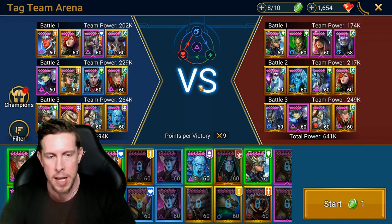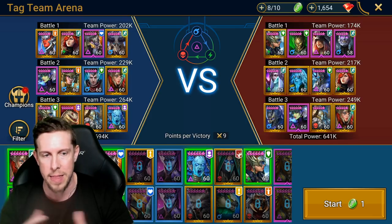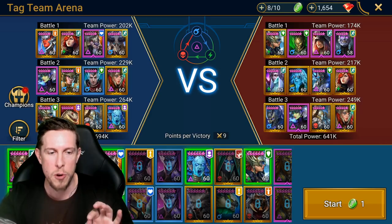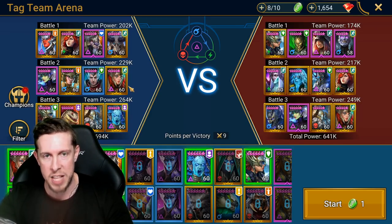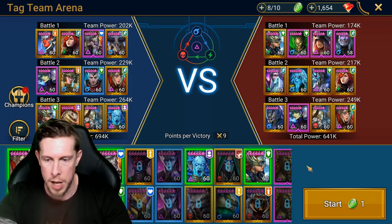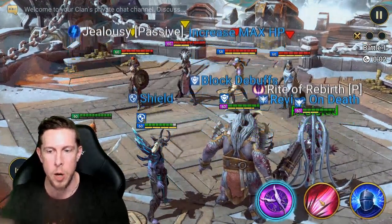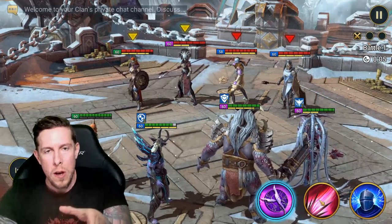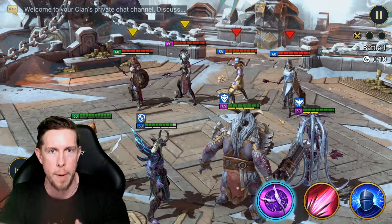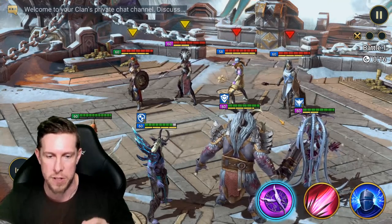Here are the three teams: first is a control team — my personal favorite archetype. Second is an all-out nuke team. Third is a deny team. We'll talk about each as we go through this tag team match. These are my main arena teams, so it is legendary-heavy, but we'll talk about roles rather than individual champions. All of these teams would be platinum-viable.